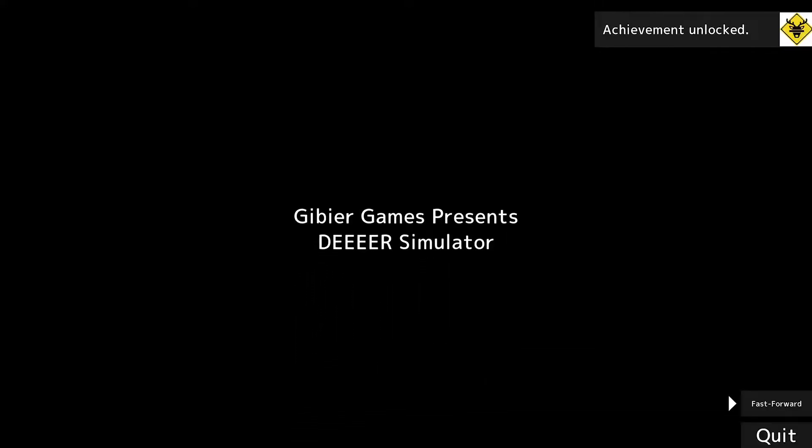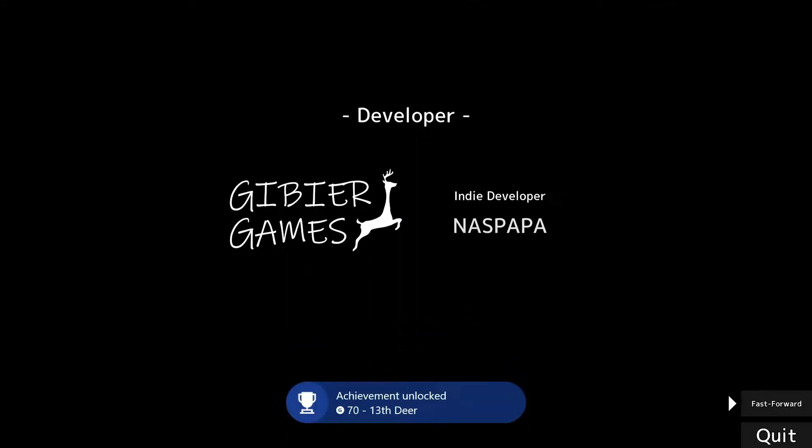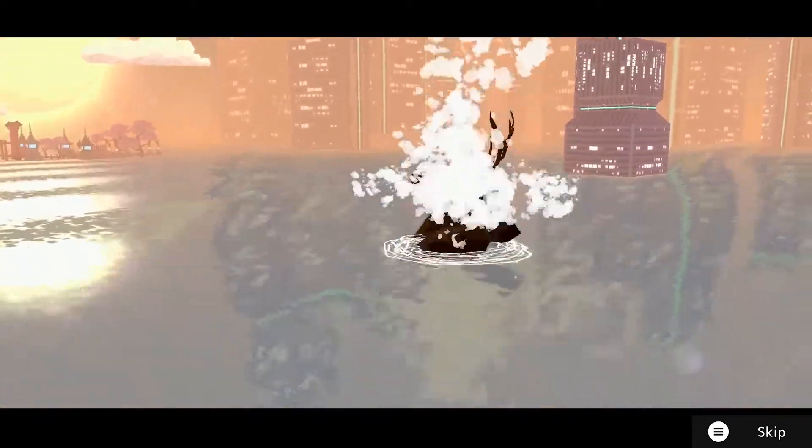It should be there any second — you can see at the top 'achievement unlocked.' There we go, the 13th tier. What we want to do again is get the final story-related achievement by doing exactly the same thing again.